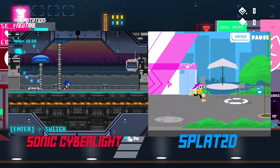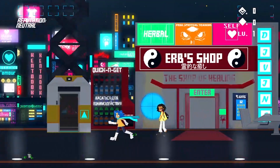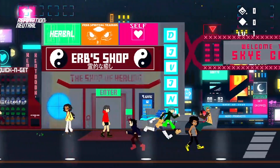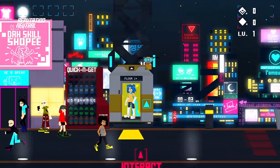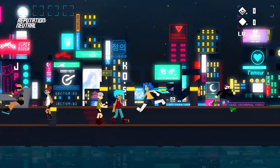I have made hub worlds in the past, but this by far, in my opinion, is the most lively hub world I've made to date. There are some people talking, walking, just sitting, and I also added some ambient sounds as well as different weather. Every time you start the game, there's going to be a different weather chosen - but not every time, it's going to be random.